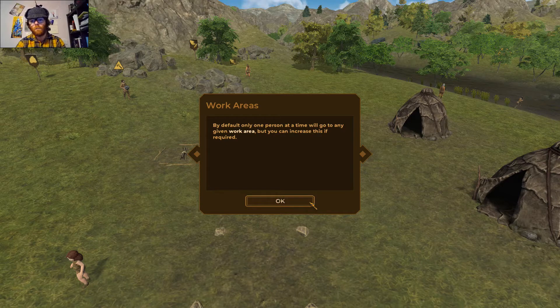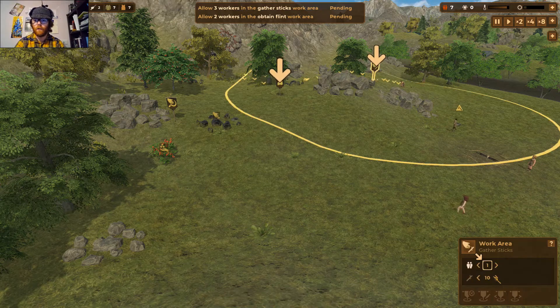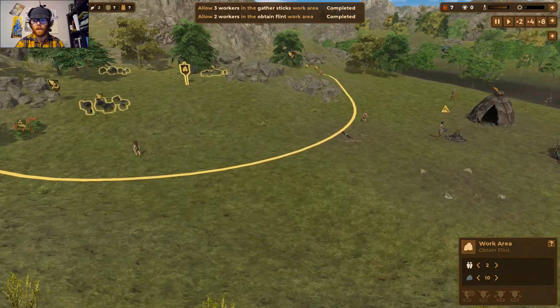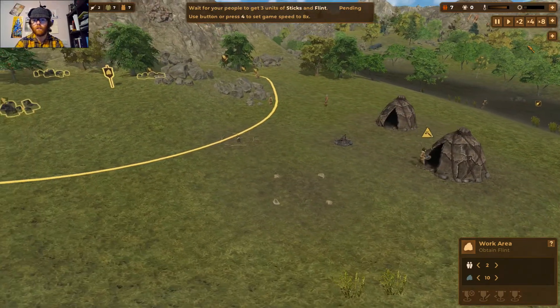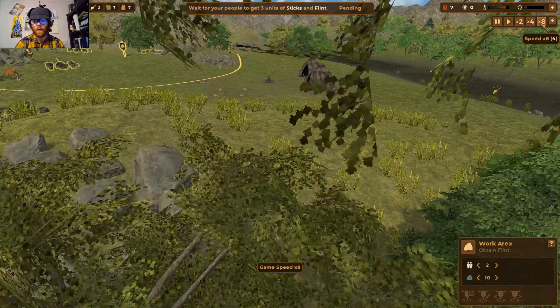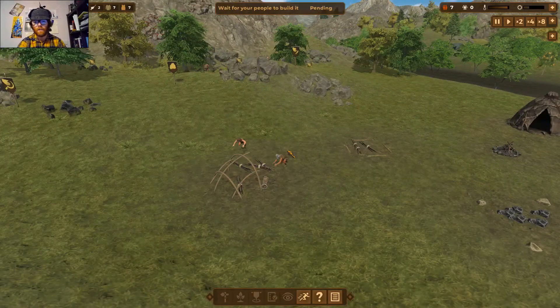The tutorial now wants us to assign three workers to gather sticks and two for flint. We can then wait for people to get three units of sticks and flint and adjust the controls accordingly. The game is now building the frame of a structure, which looks pretty cool.